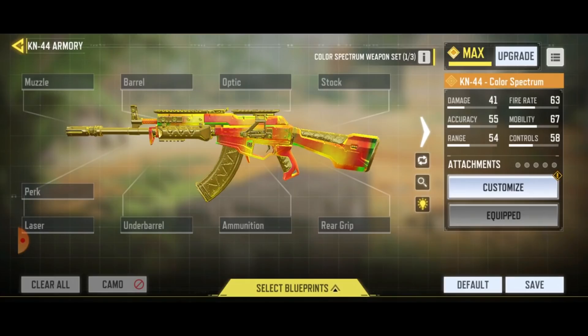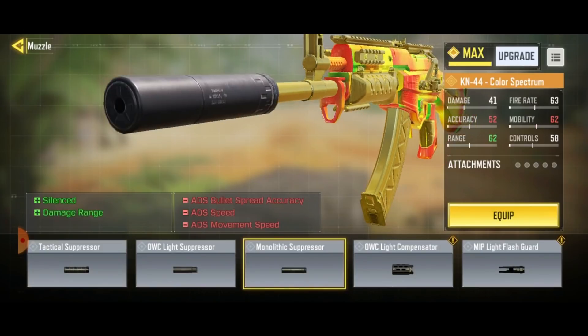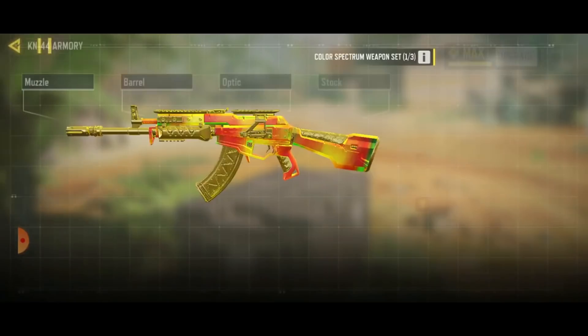For most attachments, there are some trade-offs. Look at a tactical suppressor for example — it suppresses your gun, but in exchange you lose ADS speed and ADS movement speed. The monolithic suppressor on the other hand suppresses your gun and increases your damage range, but look at the number of trade-offs you must make. There are a lot! So nothing is free. When you are putting on an attachment, you must consider the benefit as well as the trade-offs. If the trade-off is too big for the benefit it gives you, you shouldn't use that attachment.